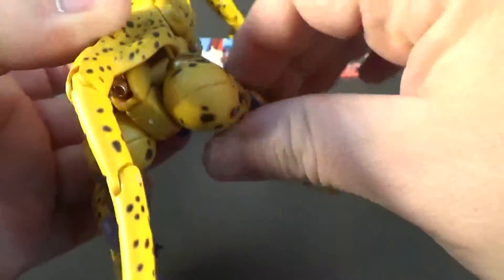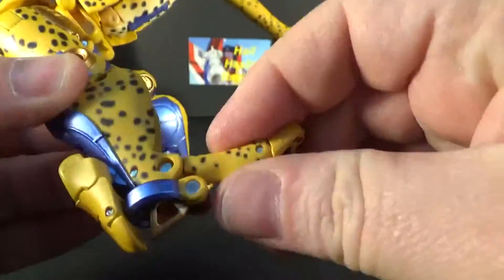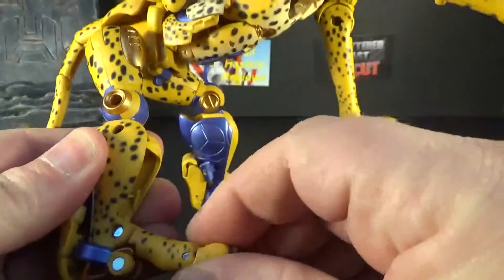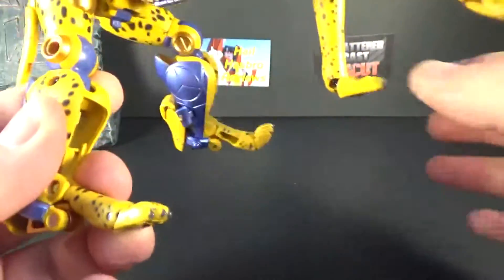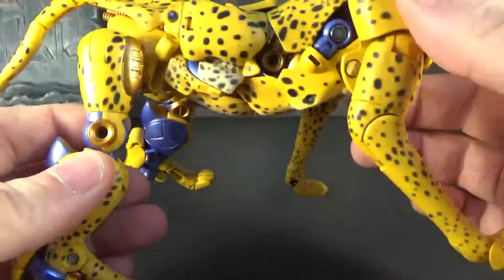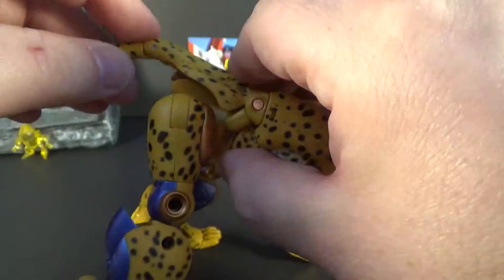The back legs have a bend on the knees. One leg has a ball joint and one doesn't, so there's no rocker on that side, but it can go up and down. The toes are painted nicely. The paint on this and on Primal are really, really good. It's got cheetah spots, and the tail can be positioned in two or three places.